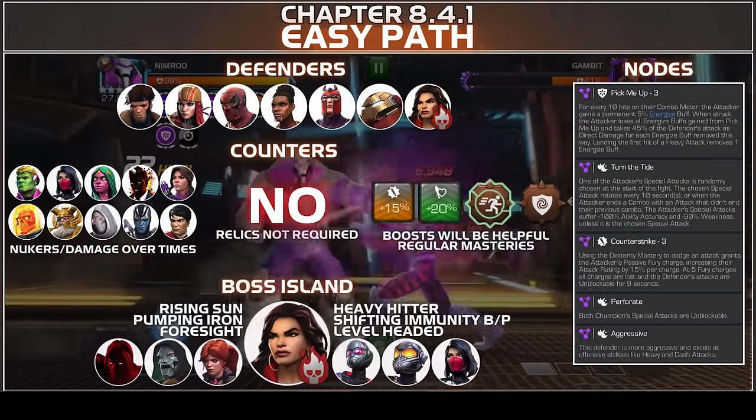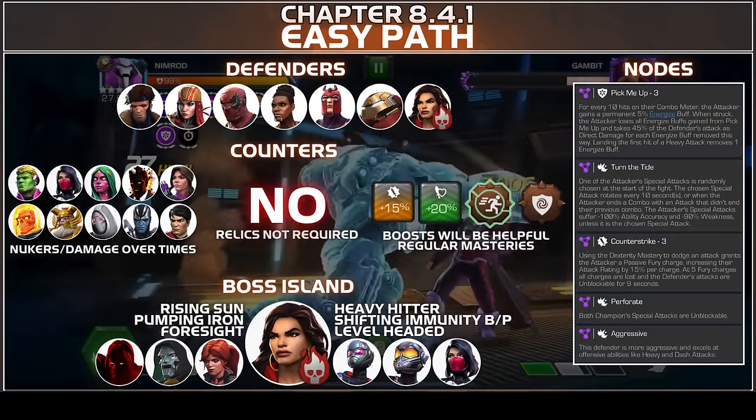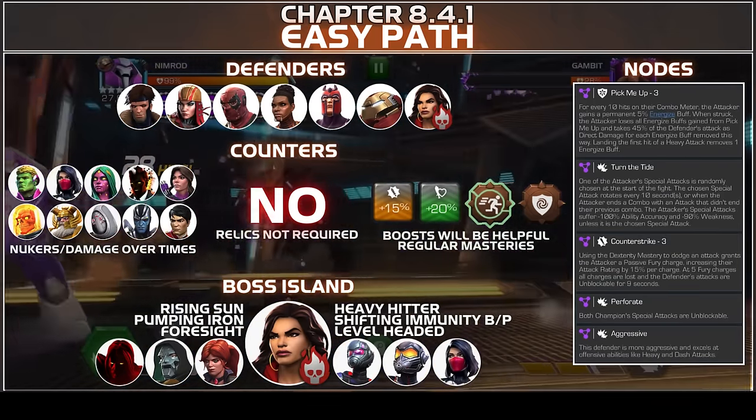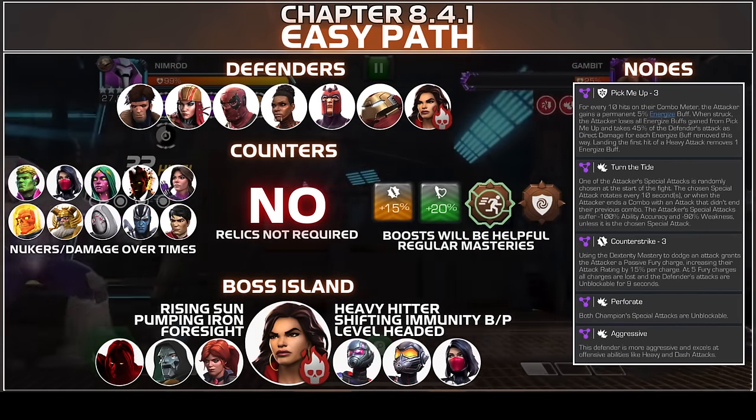For boss island, we will go ahead with America Chavez with Rising Sun, Pumping Iron, Foresight, Heavy Hitter, Shifting Immunity, and Level Headed. More on her later in the video so stay tuned, and let's jump into the fights and check it out.